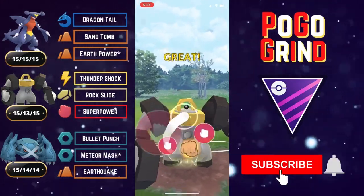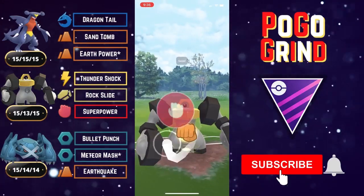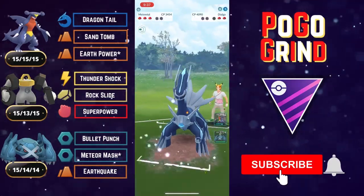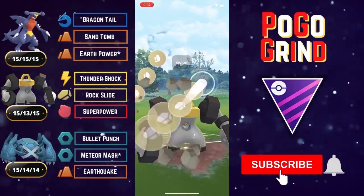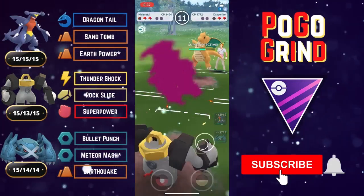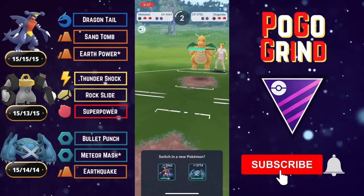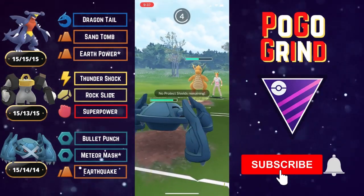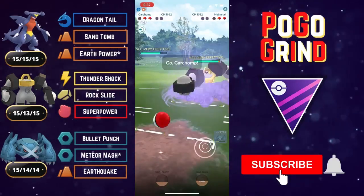We get off the second Superpower — it's been debuffed but still does super effective damage — then the third, and that takes out Dialga. This is why we've got two steels in the back to handle those pesky Dialgas. They come in with a Dragonite — interesting choice. We still get to a Rock Slide; debuffed but still chips away since it's super effective. They look to farm down, but they don't know what we have in the back. Coming onto a steel type is risky — we've got Metagross. Shields are down, we resist all their charge attacks.